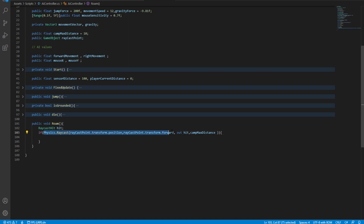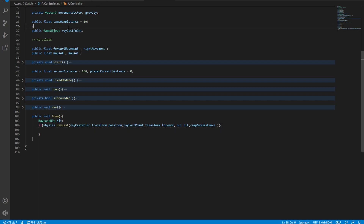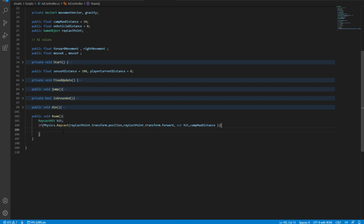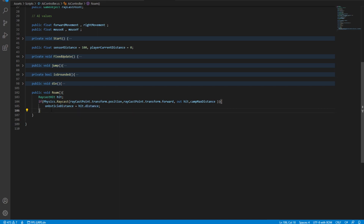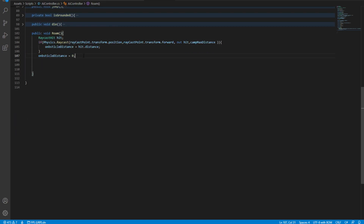When the raycast returns true we want to rotate the AI. We define `public float obstacleDistance = 0`. When the raycast hits something, we set `obstacleDistance = hit.distance`. If the raycast returns false, we reset `obstacleDistance` to zero. Now we have a function to detect obstacles directly in front of the AI, and we can use that distance to control movement and rotation.